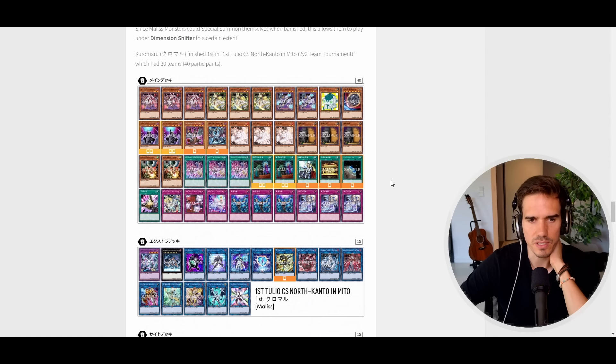Malice is the other new archetype from Crossover Breakers, based around Cyberse link monsters. When Malice monsters are banished, they either summon another monster or search a trap card that can be activated the same turn it's set if you banish a Malice monster. This lets you recycle them as link material to climb into Terahertz and other Cyberse boss monsters. If you want to know more, check the linked video.